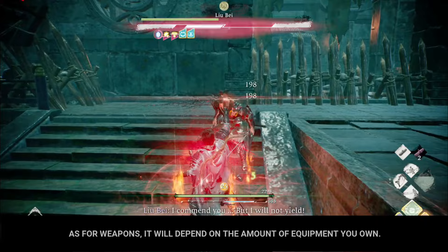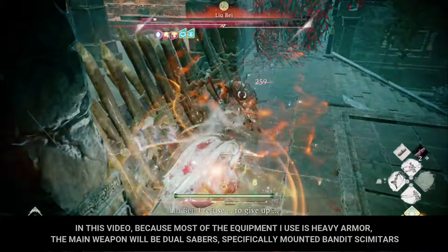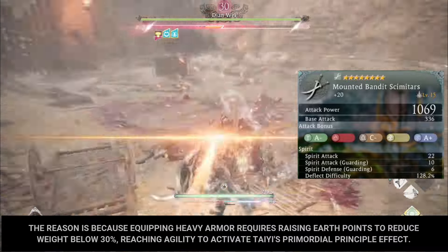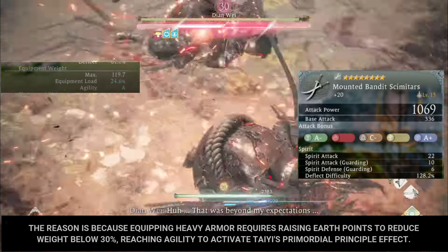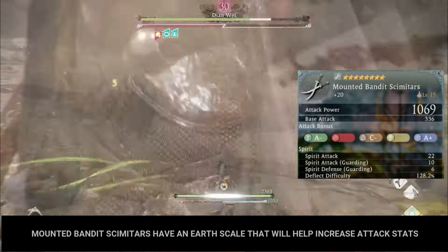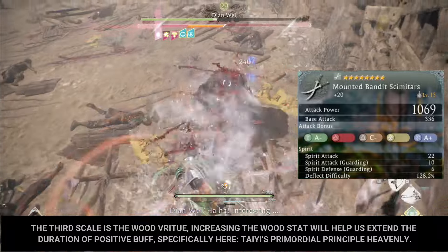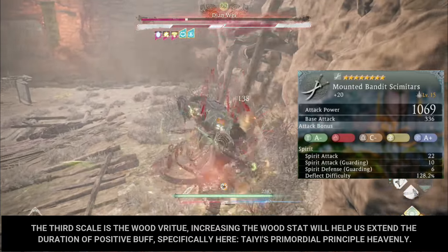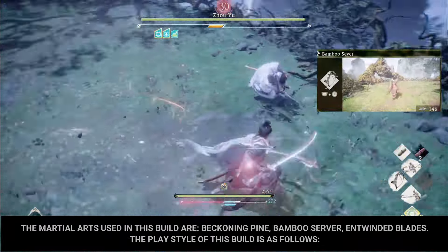For weapons, it depends on the equipment you own. In this video, because most of the equipment I use is heavy armor, the main weapon will be dual sabers — specifically the Mounted Bandit Scimitars. Equipping heavy armor requires raising earth points to reduce weight below 30%, reaching Agility to activate Tai's Primordial Principle. The Mounted Bandit Scimitars have an earth scale to increase attack stats, a water scale to increase water magic damage from the third effect of Tai's Grace, and a wood scale to extend the duration of positive buffs — specifically Tai's Primordial Principle Heavenly. The martial arts used in this build are Beckoning Pine, Bamboo Sever, and Twinned Blades.